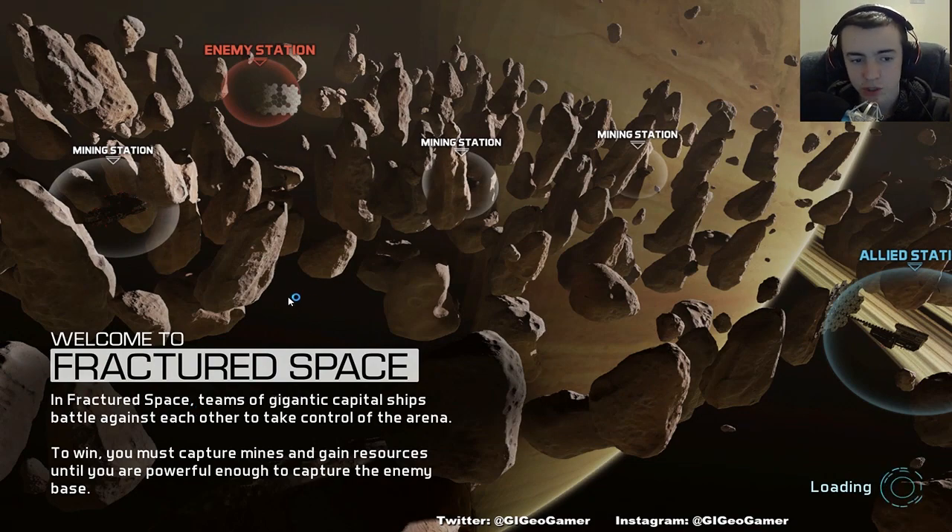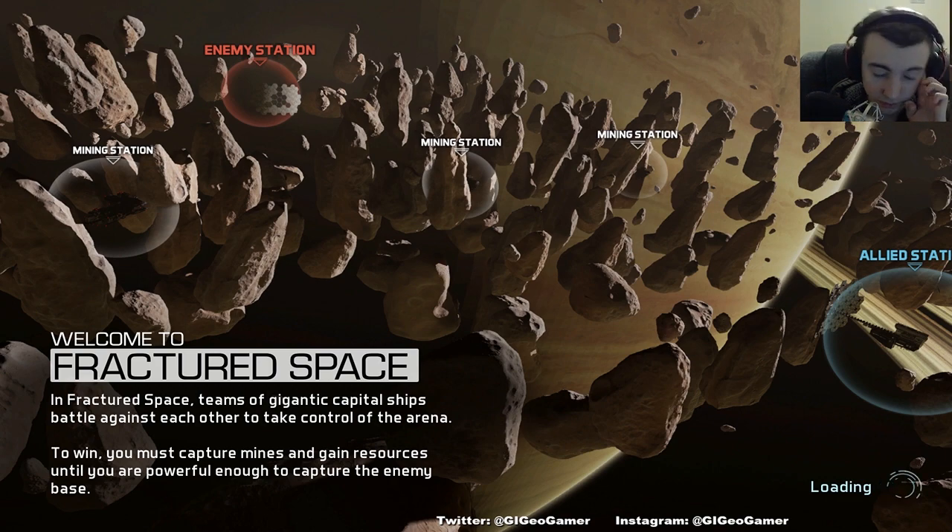In Fractured Space, teams of gigantic capital ships battle against each other to take control of the arena. To win, you must capture mines and gain resources until you're powerful enough to overcome your enemy.